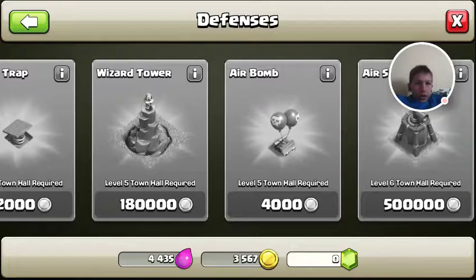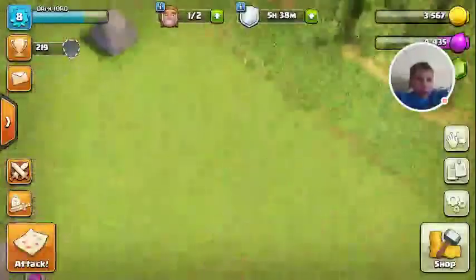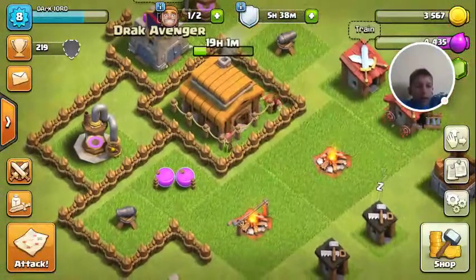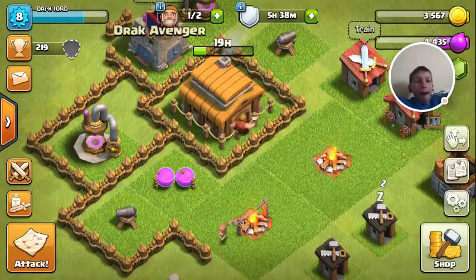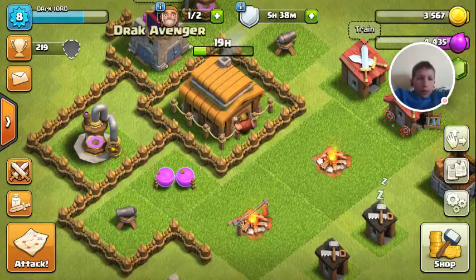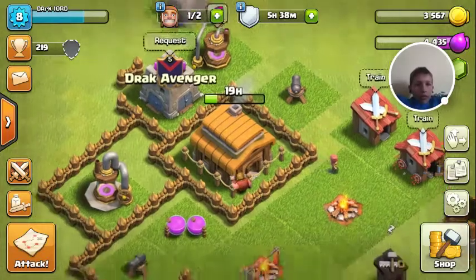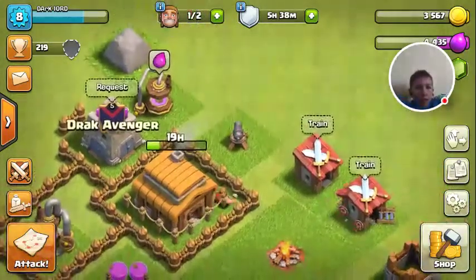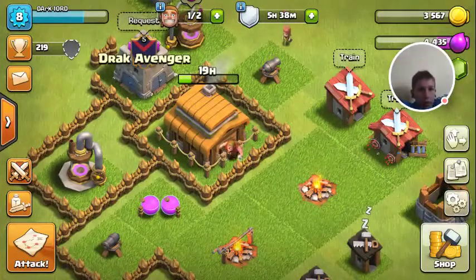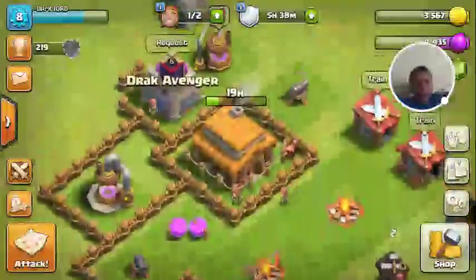Then I'm going to put a wizard tower down for my wizard, and it's going to come with a wizard too, I think. Whenever I get the wizard, I'll put it up on the tower. And I'm going to move the cannon whenever I get the wizard tower and place it right beside my town hall — or I'm going to move the town hall and put the wizard right there. I don't know yet until I get the wizard.